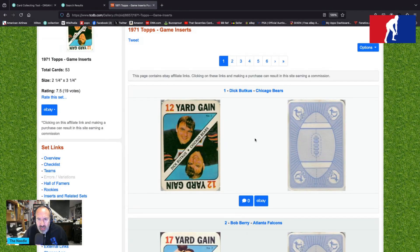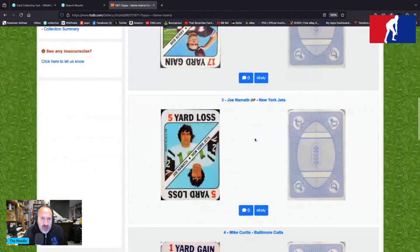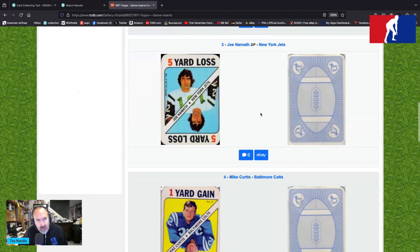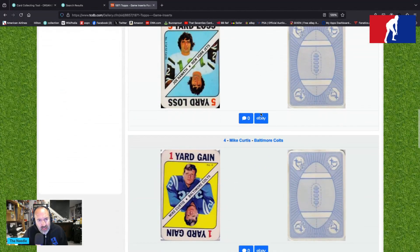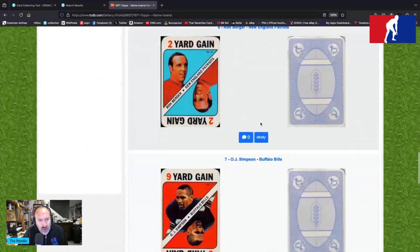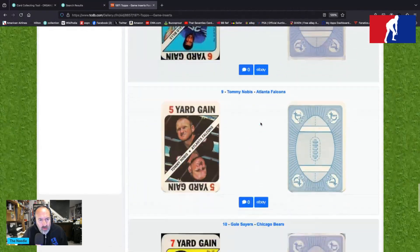Bob Barry is number two, Joe Namath is number three — Joe Namath is full shag. Do you think I'm sexy? Yes I do, Joe. Mike Curtis with the Colts, Jim Nance, Ron Berger, OJ Simpson, Haven Moses, Tommy Novus.